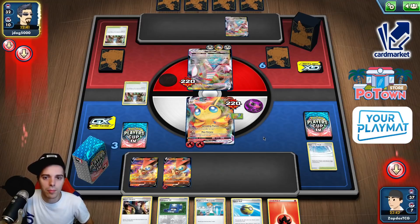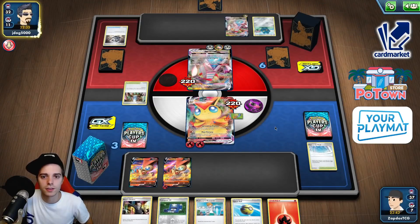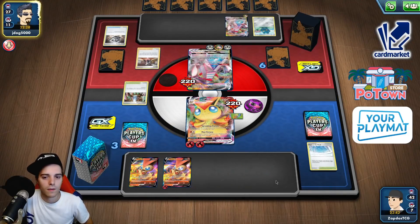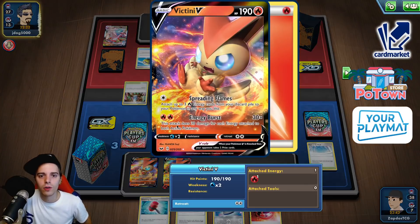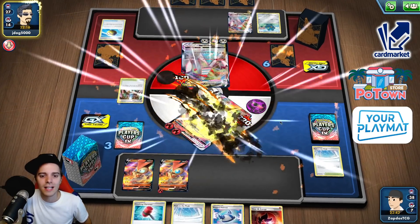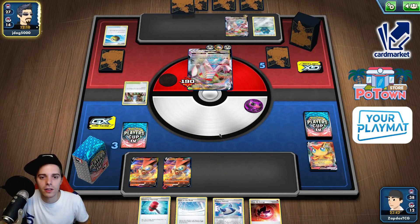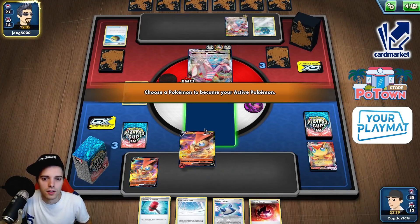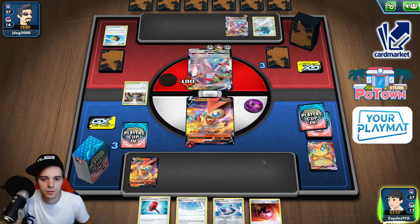We can simply attach here and then gust him up. There's a Bronzong — attachment going on to the Duraludon VMAX — and a Marnie on top of that. These Marnies are brutal. At least we can sacrifice one of the Victinis. This guy heals up some damage. We do have Path to the Peak again but it's looking pretty grim. How in the world do we get Marnied into the most garbage hands? This ability makes sure all of our Heat Fire energies are very bad.